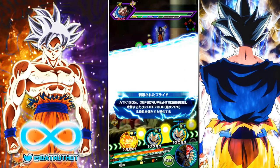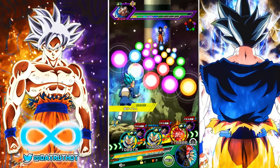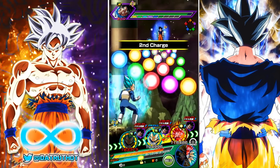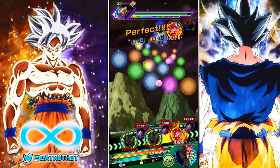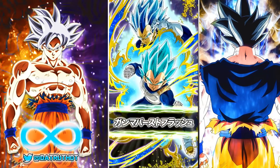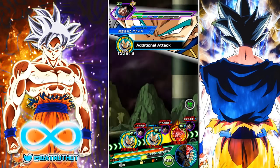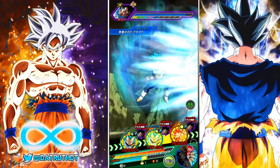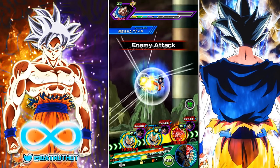Without a crit, LR Goku doesn't break a million damage. Majin Vegeta in the rotation would probably give more damage. I'm also surprised we haven't gotten a transformation from one of the blue Vegetas — blue Vegeta routinely transforms constantly, so not having that is creating a situation where they can't link with each other, but it's okay because I really like this team design.